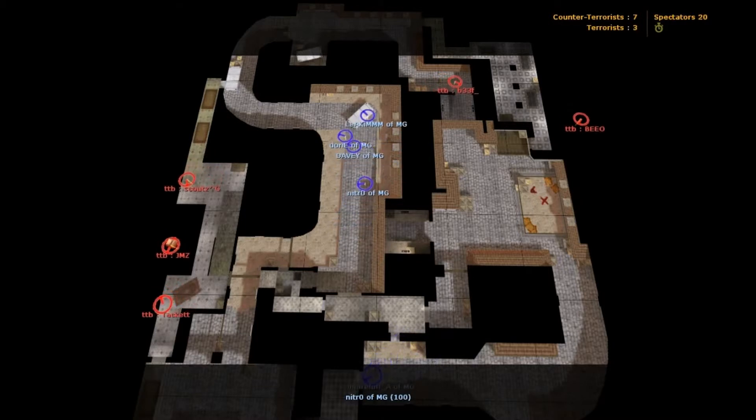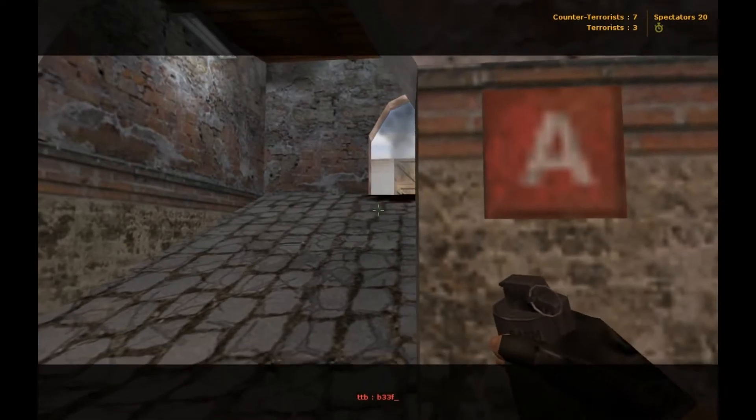As the counter-terrorists clear up that mid, you can see BO and Beef towards A, throwing a fake for their teammates who are going to be working towards B.